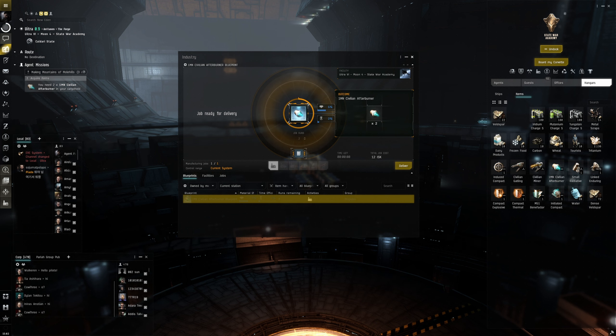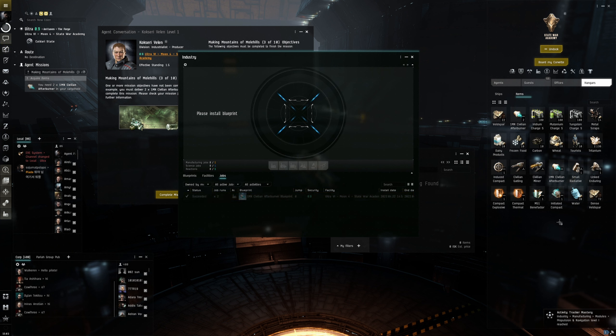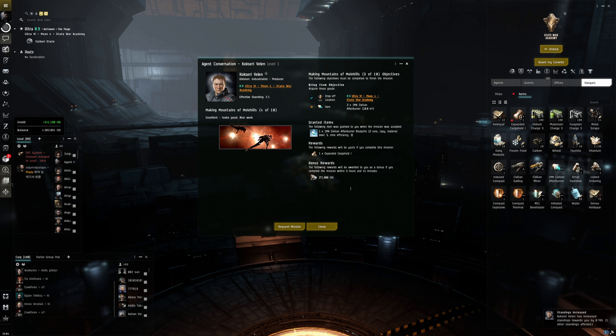We're back just in time — all finished up. Go into the Jobs category and hit Deliver on both of these — that puts them into our inventory. Close that up. Let's complete the mission. The UI didn't update but there it is — mission completed. We got the reward: an expanded cargo hold to expand our cargo capacity so we can carry more stuff. Let's request the next mission.